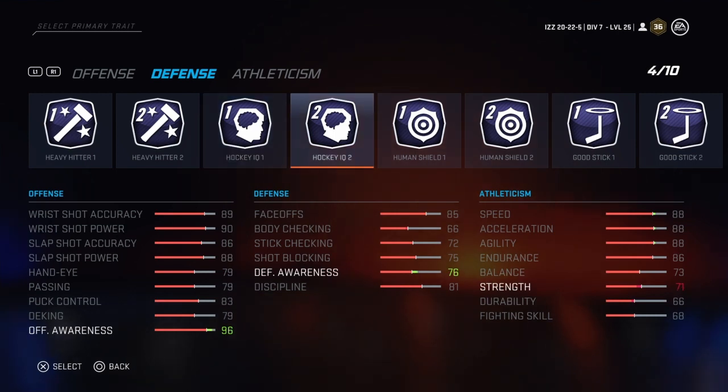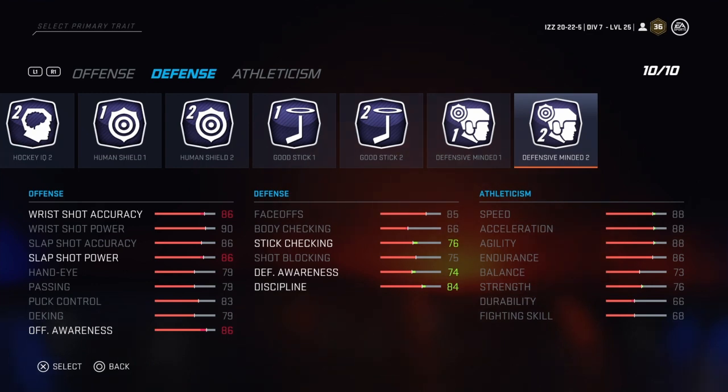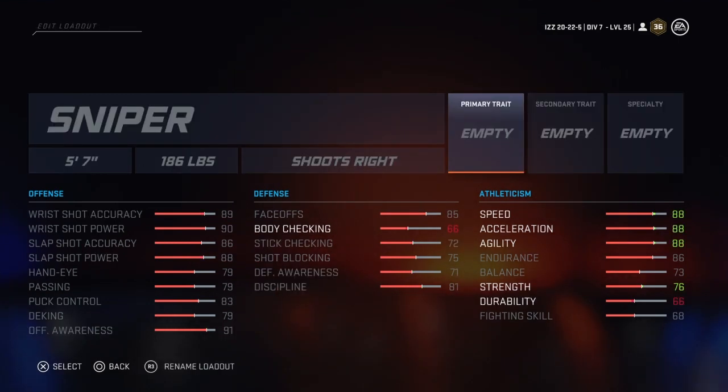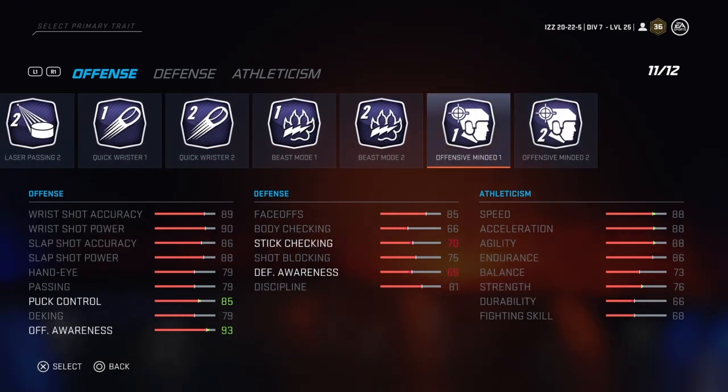Hockey IQ already increases both your offensive awareness and your defensive awareness, so it kind of seems like, what's really the point? They also added Defensive Minded one and two, which is just the flip side of Offensive Minded. That's going to give you a boost to discipline, defensive awareness, and stick checking — and with that defensive awareness boost, shot blocking, hit checking, and face-offs as well. You are going to lose some points on the offensive side though — wrist shot accuracy, slap shot power, and overall offensive awareness.